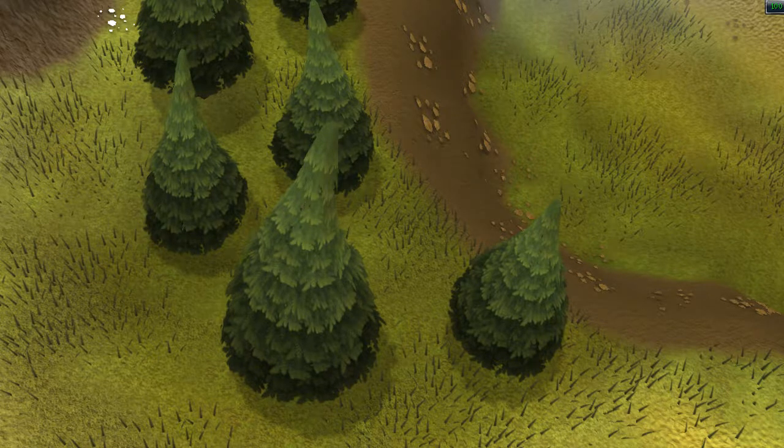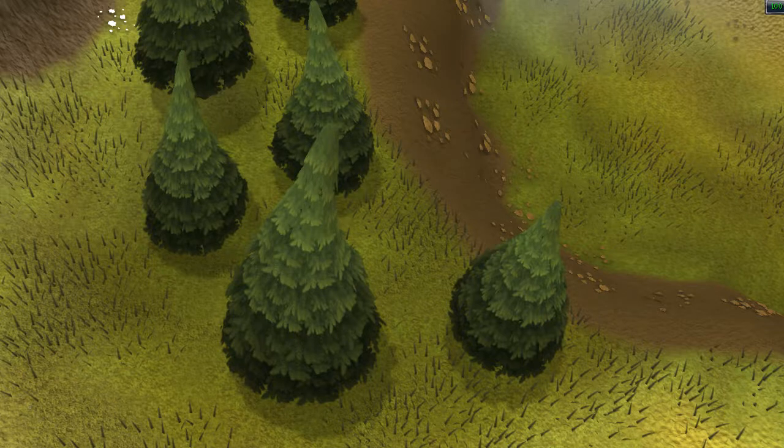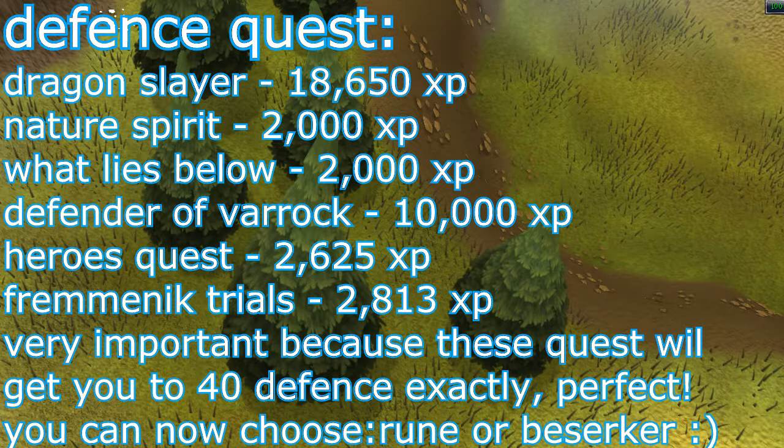The next thing you want to do is get some quests done for prayer. Prayer quests are actually the less important part of this guide because you're going to get 95 prayer either way, but it can help you with some boss fights. You'll see them on the screen now. Here come the important parts: quests for defense. You'll see them on screen now - these quests will get your defense to exactly 40, which is perfect because then you can choose between being a rune pure or a berserker pure.